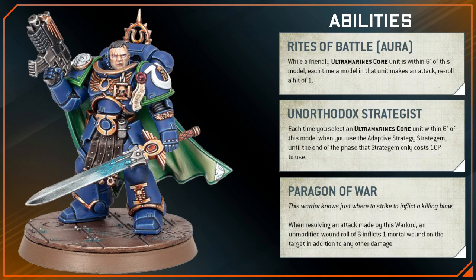Ventress has the Paragon of War Warlord trait which in my opinion isn't the best Warlord option for Ultramarines but it's still pretty cool and fits its fluff. This Warlord trait plus his unique melee weapon tells me that this character is meant to be used as a beat stick and not as a commander leading from the rear.